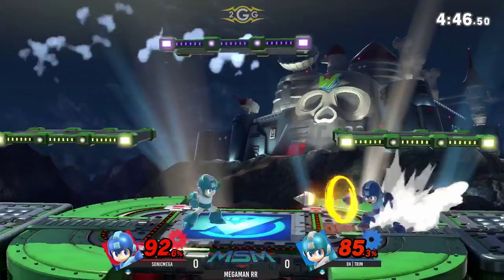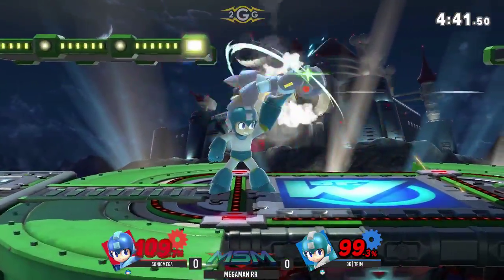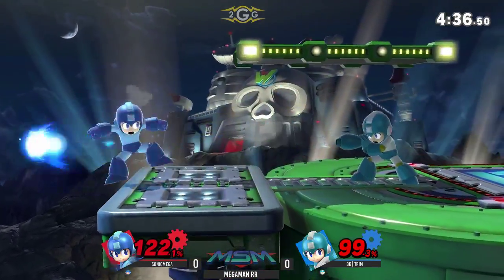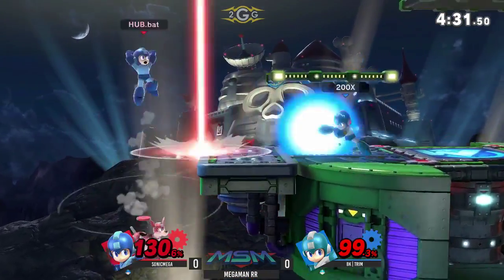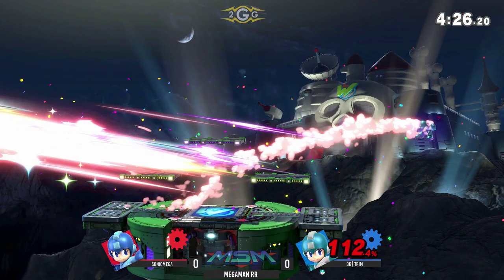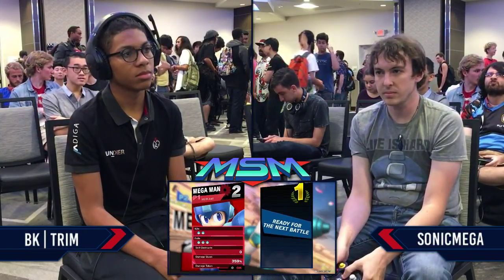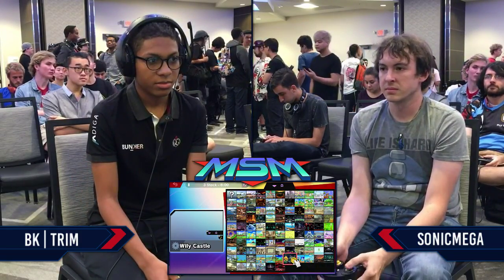Going high — he's going to be fine. Unable to find a sweet spot on that up tilt, so missed out on a stock opportunity. That back throw — what's the edge guard attempt? Patience coming out from Sonic Mega and paying off, but then he gets hit with a flaming blade. That fire blade is so good. Here comes the Leaf Shield once more — that was like a cowboy movie, one of them just drew too slow. But the problem was, even if he drew first, Trim's on the other side of the stage, so it wouldn't really matter.